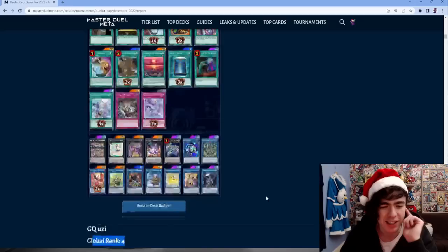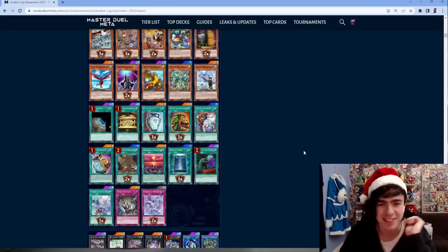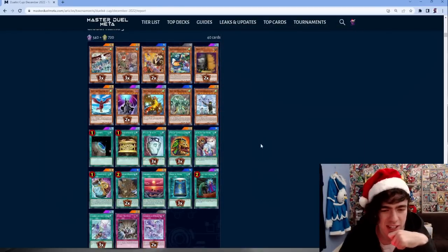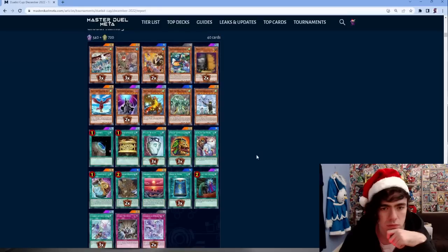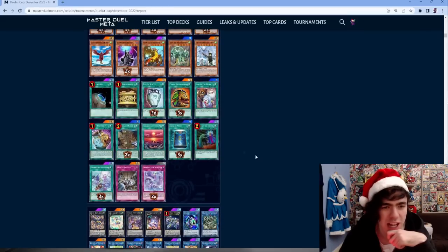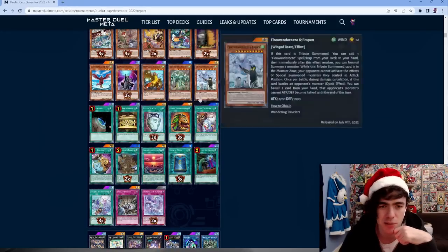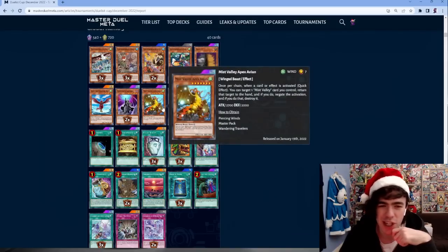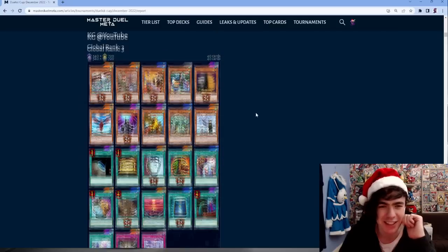Number 3: Flundereeze. Very standard still. Two spicy things in this list - obviously triple Book of Moon and Jack-in-the-Hand. I guess that card is a lot more popular in Flundereeze than I thought. This deck list really just did not care about having its Barrier Statue hit at all.